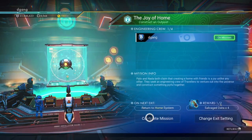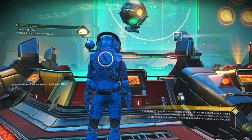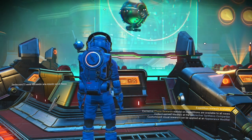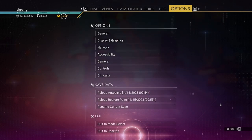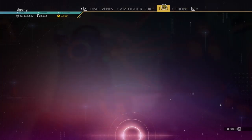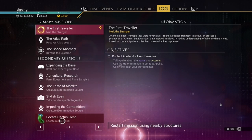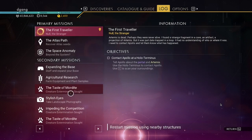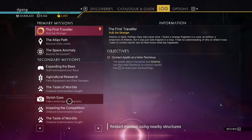Mission complete — I get salvage data. I have 2400 quicksilver; I think some of that they gave. We finished the 'Locate Cactus Flesh' mission. We kept these missions — 'A Taste of Mordite' and 'Stylish Eyes' — so we'll do those.